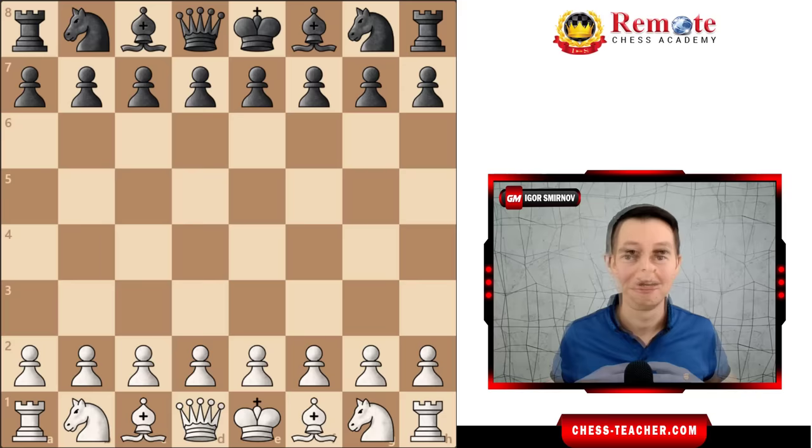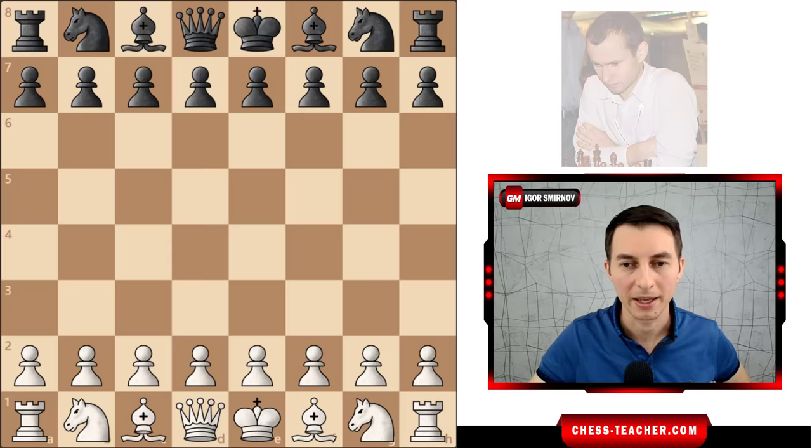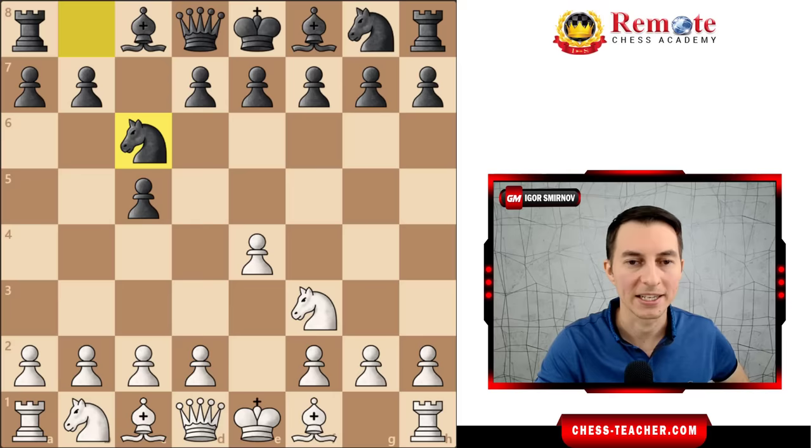Carlsen was playing white against Zhigalka, a fairly strong grandmaster and really good blitz player who was playing black. Carlsen opens up with the move pawn e4, black responds pawn c5, knight f3, knight c6 — the Sicilian Defense.